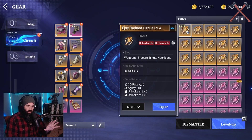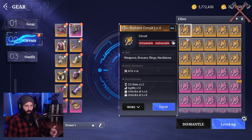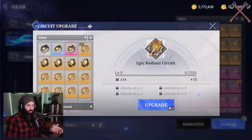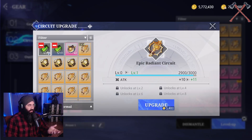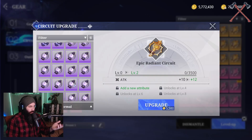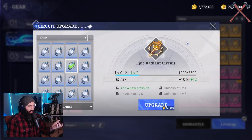The part where it gets into long-term investment with your circuits is the unlocking of the sub-attributes, because the sub-attributes are completely random in terms of what they can roll. At levels 2, 4, 6, and 8 if you upgrade a circuit you get new sub-attributes. For leveling up your circuits you can go one of two ways: you can either use the circuit materials that you get from dismantling things, or you can use other circuits themselves - you'll have lots of pink, purple, and blue circuits you can feed as XP.